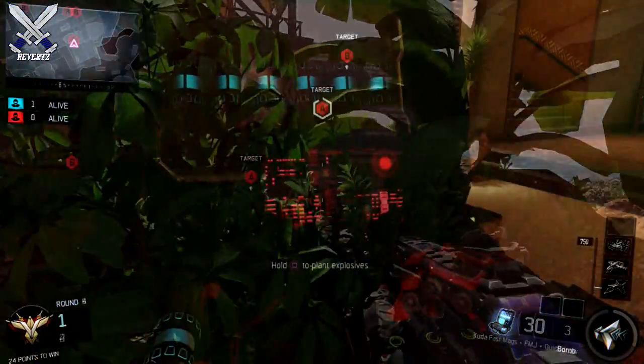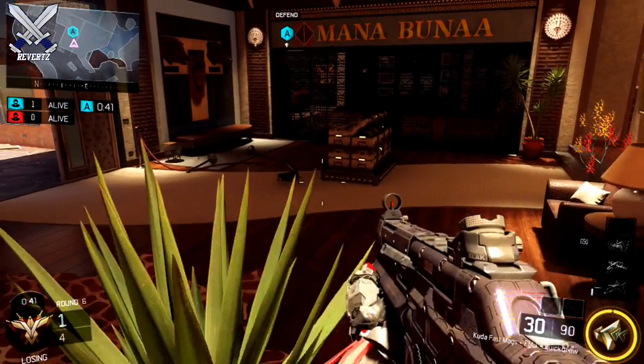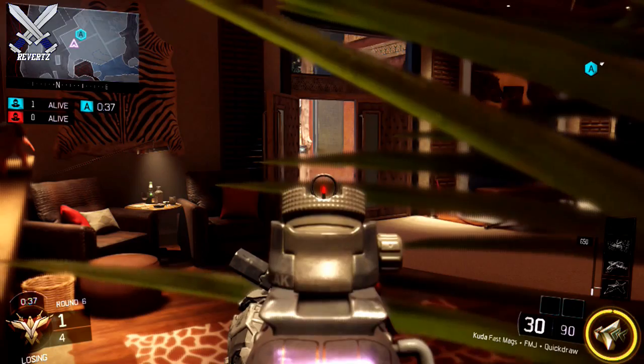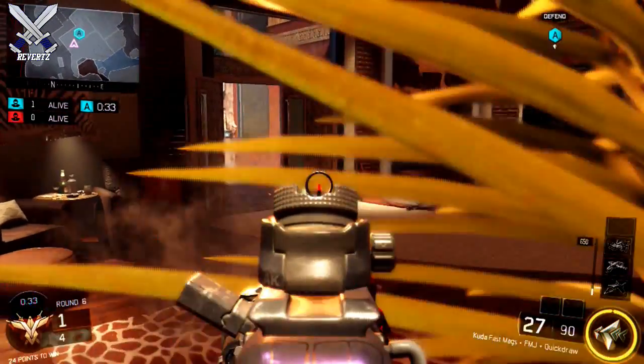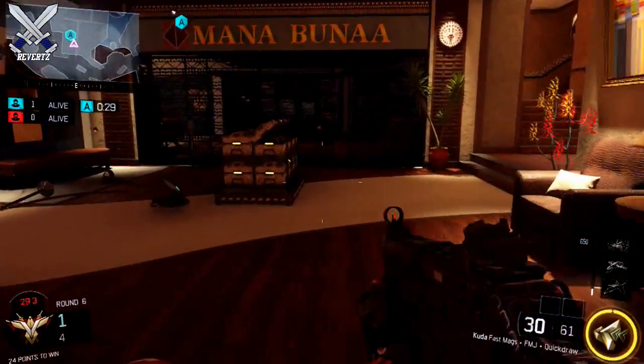The next spot is for when my team plants the A-bomb. As soon as they do, I'll jump on top of this plant right here and you have really good cover because the trees give you cover, and it's also a pretty dark corner. If you're wearing anything dark or green for your character gear, you're gonna be pretty well hidden. So that's a pretty good spot.